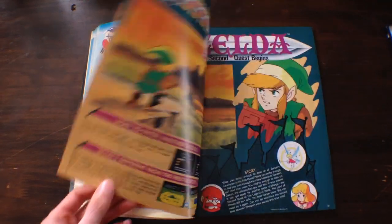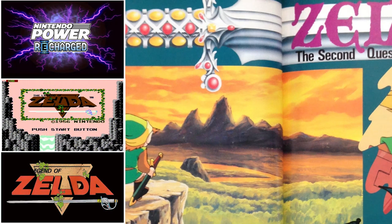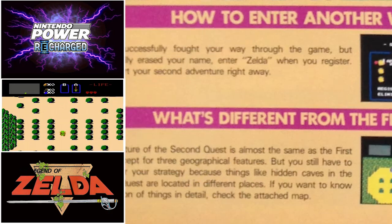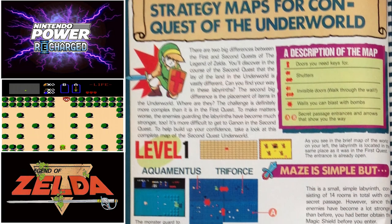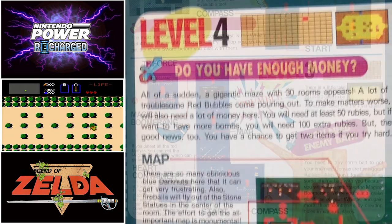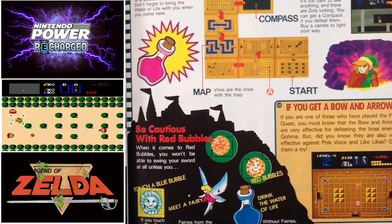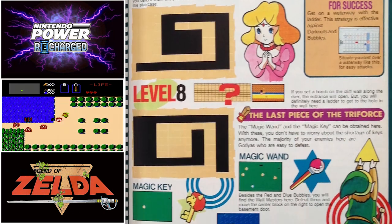Another feature game in this issue is The Legend of Zelda on the NES. This segment highlights the second quest, accessed after beating the main game or by registering your name as Zelda on the start screen. The story and gameplay are unchanged, but the enemies are more difficult. The dungeon layouts are also different, with helpful maps provided within the issue. While the overworld map is the same, the item placements are completely changed from the first quest.